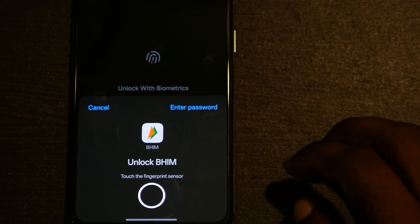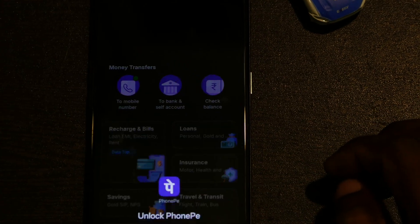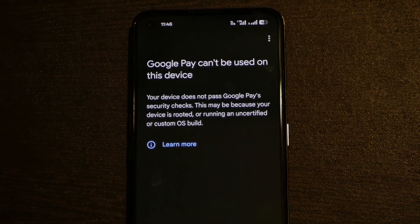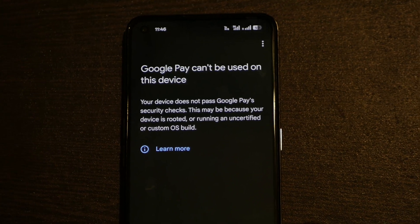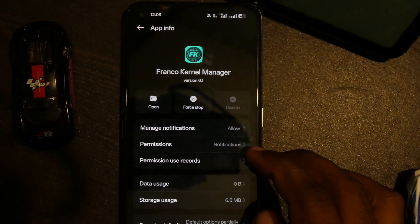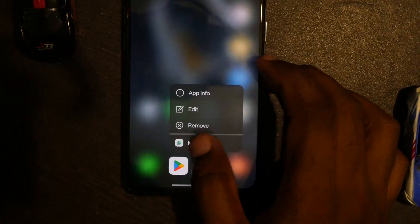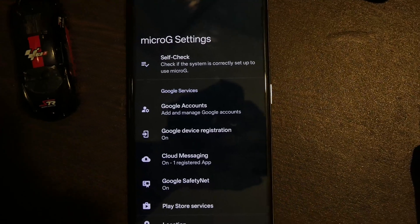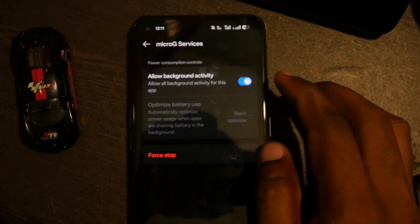Now let me talk through the not-so-good things — things that are not good but I am okay with. The major issue is that not all banking applications work. In my case Google Pay did not work, but PhonePe and Beam did, so if you are a Google Pay user you would struggle with this ROM. The ROM is also quite aggressive in its RAM management — even applications granted explicit background permission get closed. For example, Franco Kernel Manager, which comes as a system application, does get closed once in a while, and MicroG also gets closed in the background.